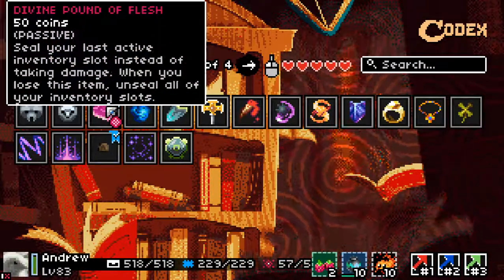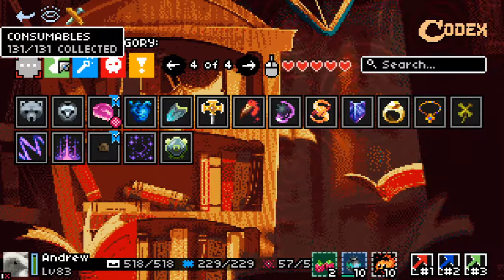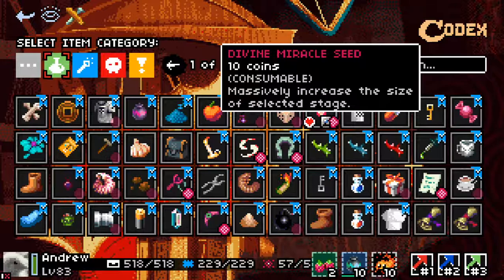If you hold on to Pound of Flesh and never lose it, you'll gradually seal your infantry, though that's not necessarily always the worst thing. Divine Miracle Seed is ridiculous. I suspect it's two or three times better than regular Miracle Seed. If you can apply two of these to one level, you're not even going to be able to see the sides of it. It makes tremendous levels — very good for generating loot and farming for things like paint.